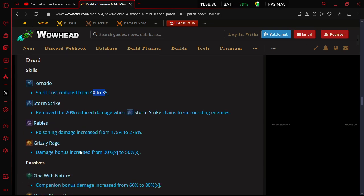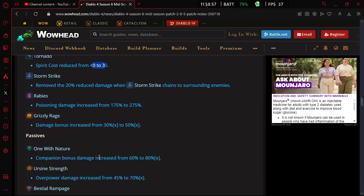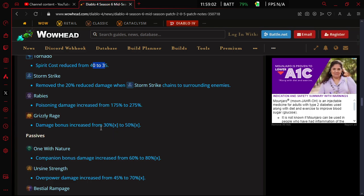Rabies poisoning damage is increased from 175 to 275 — that's a 100 percent damage increase, which should be really strong because damage for rabies has seemed pretty mid for a long time. Hopefully this will help bring it up to par. Druid has just kind of needed some love for a while. And then the damage bonus from grizzly rage is getting increased from 30 to 50, which is another huge bonus.